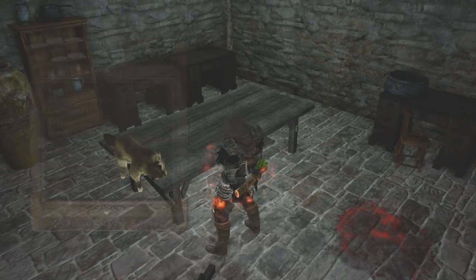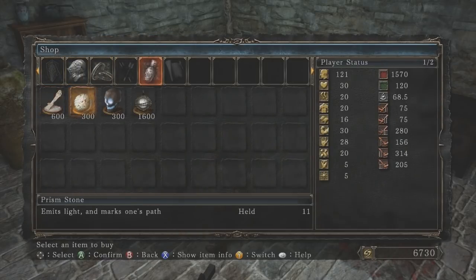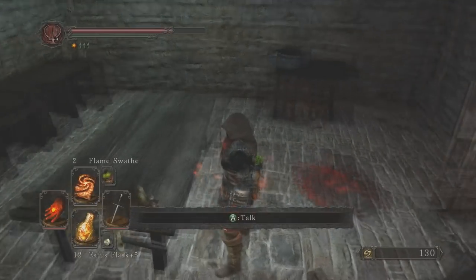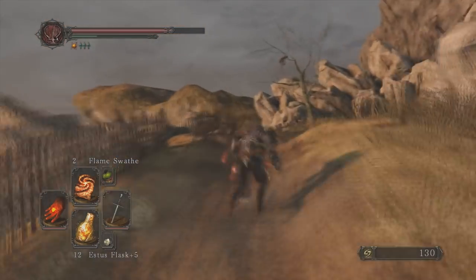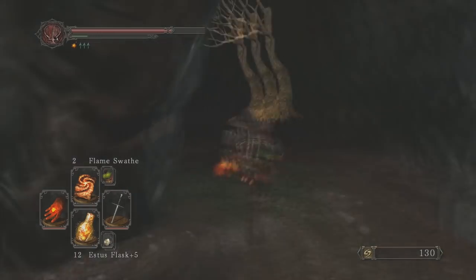To do this right, you need to have at least unlocked the Shrine of Winter, because the Sweet Shall Acquire does not give you infinite Prism Stones until that point — she'll only sell you 10. Once you can, you can grab as many as you can afford from her, and then head back over to Things Betwixt.